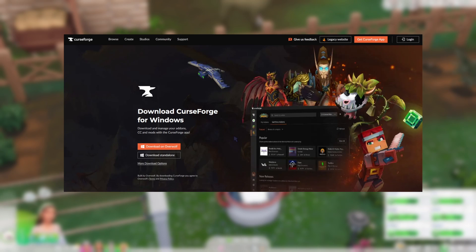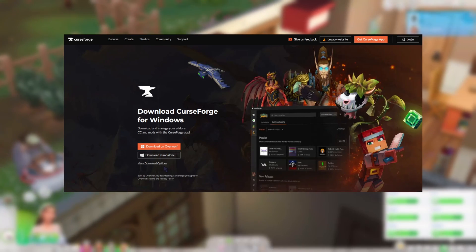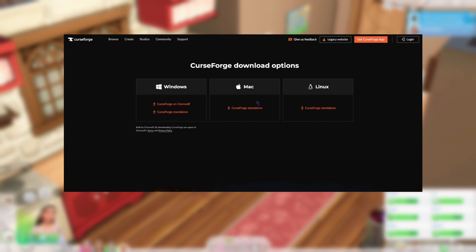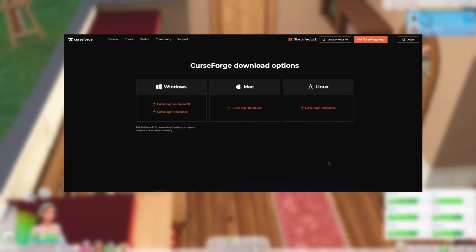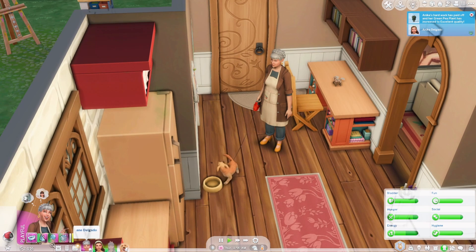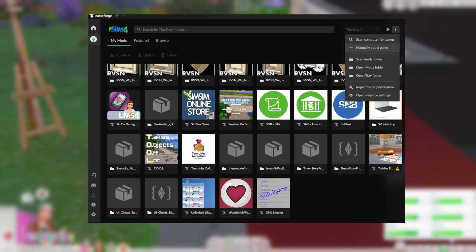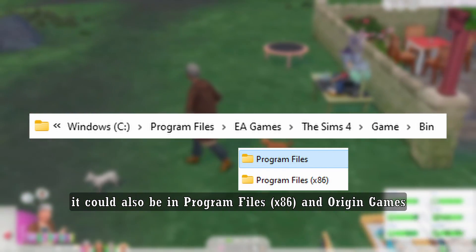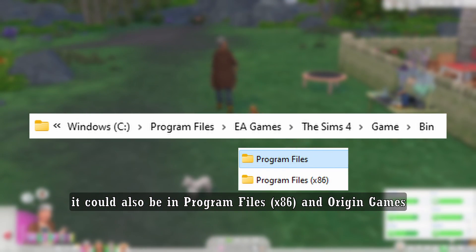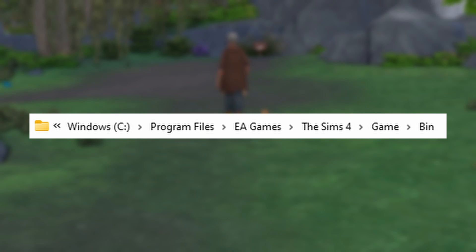To get this app, all you have to do is go to their website — which will be linked down below — click on the CurseForge App, and then click Download. There's also an option for Mac and Linux if you need them. After you install the app and set up your game, you're good to go. If your game doesn't show up, you can manually add a game, and you have to look for this specific folder: under This PC, go to your main drive, then Program Files, EA Games, The Sims 4, Game, and Bin. Once you're in that folder, select it and the game will be loaded into the app.